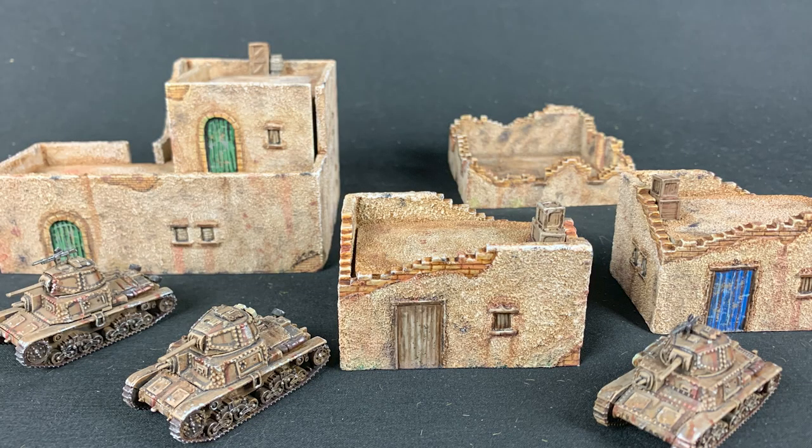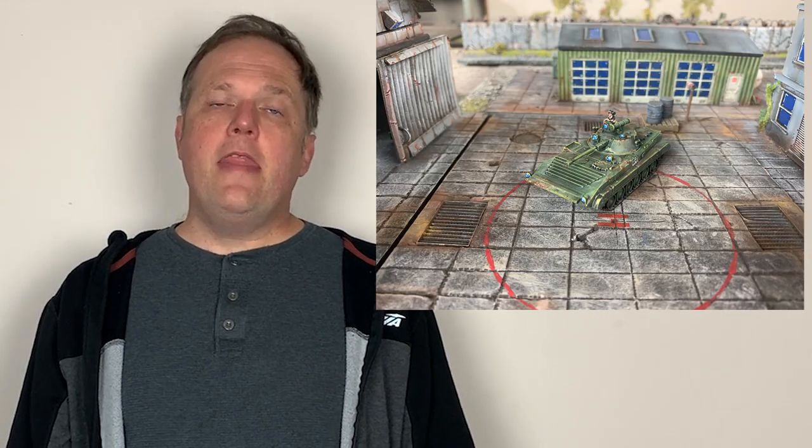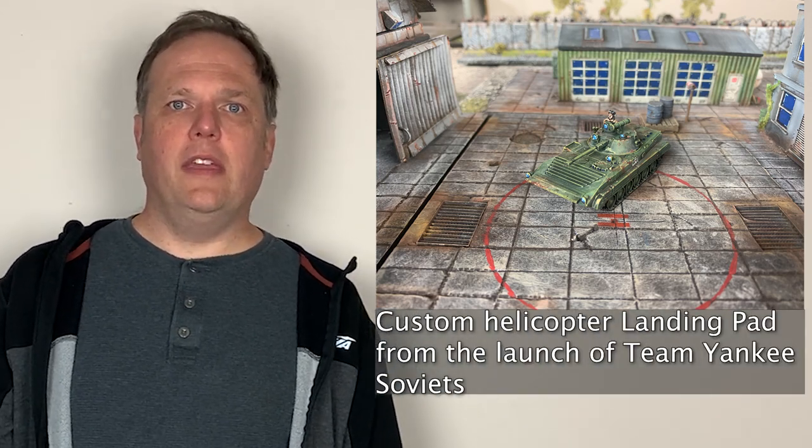In the first episode in this series, we took the excellent ruined desert houses and large desert houses by Gale Force Nine and prepared them for the North African terrain, and the results, I think, were great.